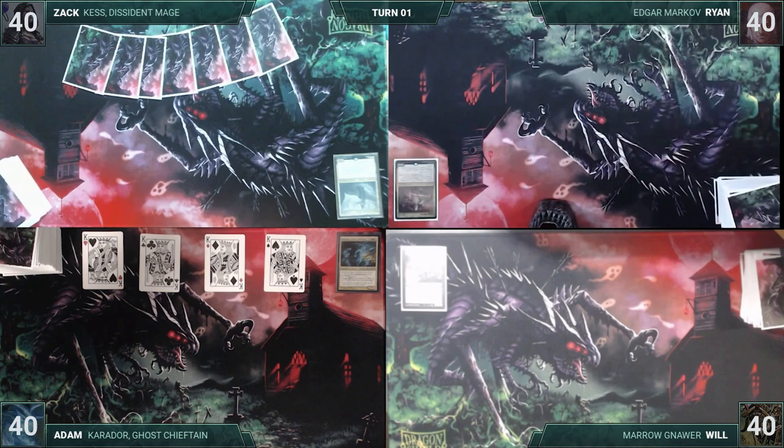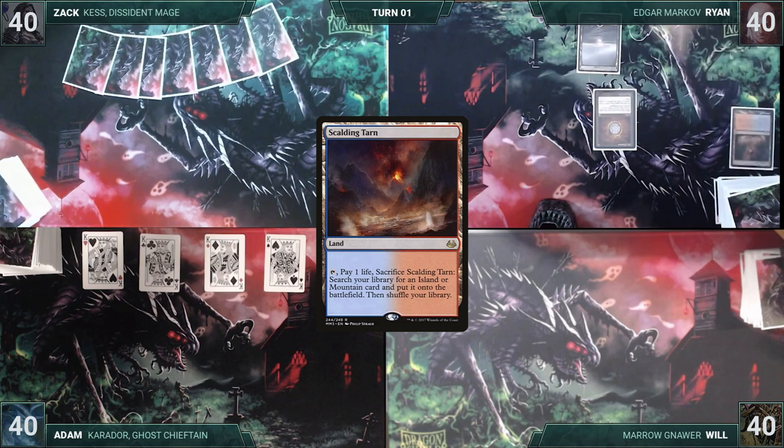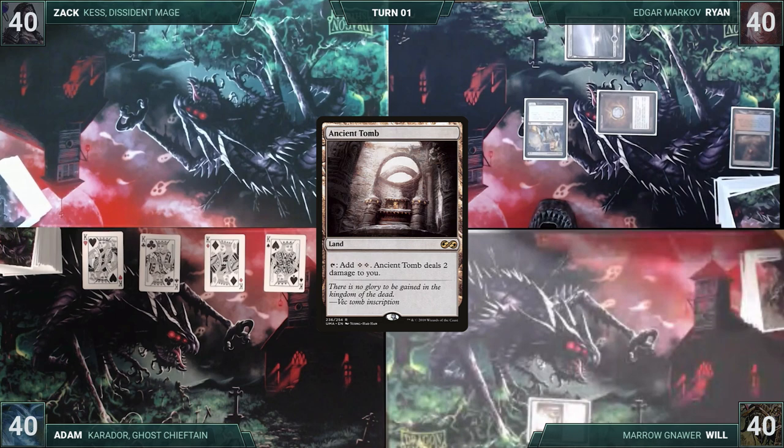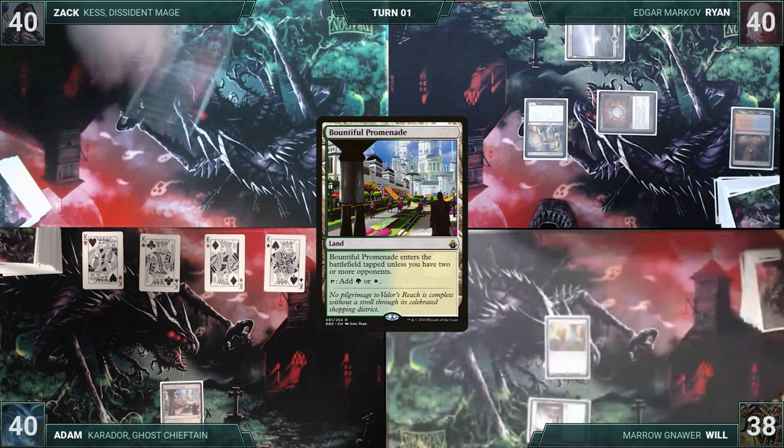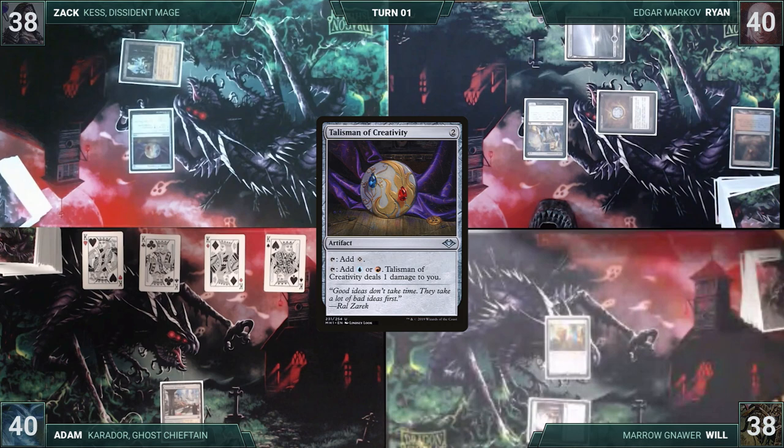Ryan gets a full-size Snickers in his trick-or-treat bag and starts us off. He draws, plays a Snow-Covered Swamp, casts Mox Diamond discarding a Scalding Tarn, casts Dark Confidant, and passes. Will draws, plays Ancient Tomb, casts Metallic Mimic naming Rat, and passes. Adam draws, plays Bountiful Promenade, and passes. Zach draws, plays Ancient Tomb, casts Talisman of Creativity, taps it to cast Preordain, scrys two, draws, casts Mox Opal, and gives the turn to Ryan.